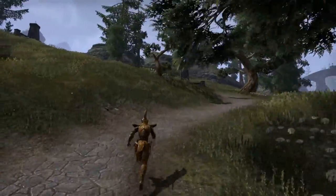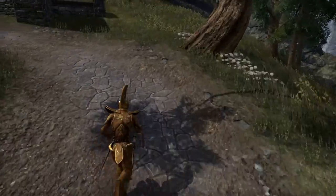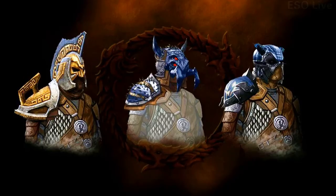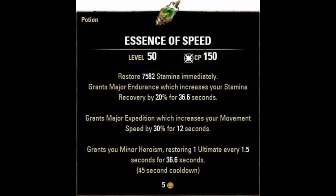For weapons, I use a dual wield set of daggers that I picked up from the Black Rose Prison in Craglorn. Alternatively, you could use Coward's weapons and swap the helm and shoulders for a stamina recovery monster set if this is easier for you to obtain. The icing on the cake is your potion — the Essence of Speed — which increases speed by 30% and stamina recovery.